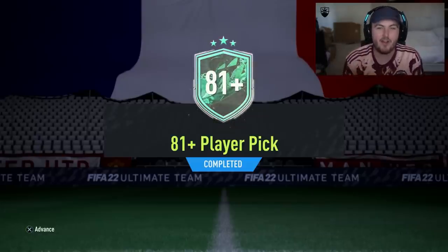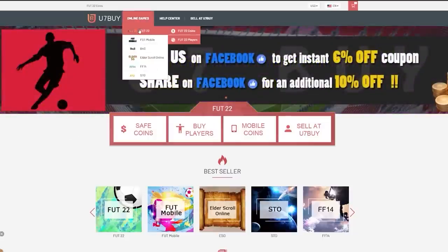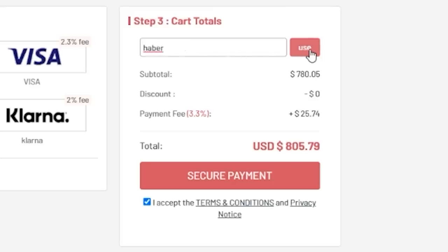EA have just dropped the brand new 85 plus player pick and 81 plus player picks. There's loads of content today, let's get it all ripped open. For cheap, fast and reliable foot coins, check out u7buy.com. There is a link in the description and use the code HABER to get yourself a discount on all of your orders.